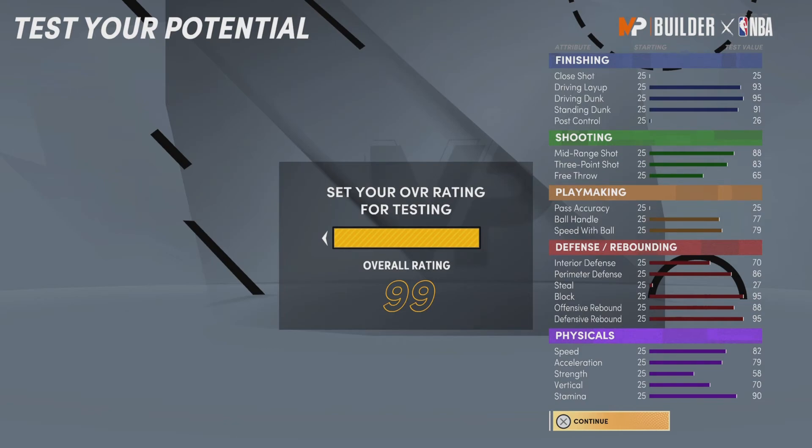Two options of the build — this one that helps interior D has 68 total badge points; the other one with no interior D is 82-83 badge points. But that shows you the big difference — why interior D people don't use interior D that much. You take so many badge points, man.